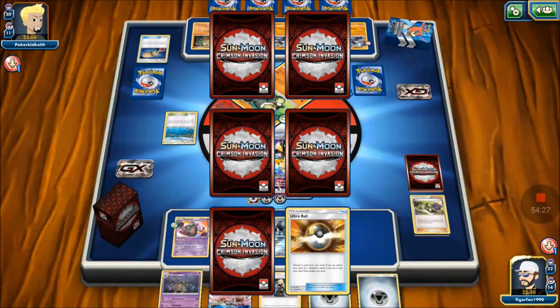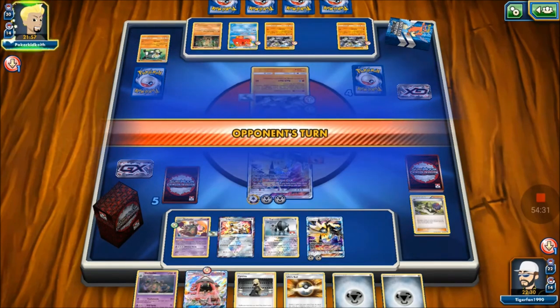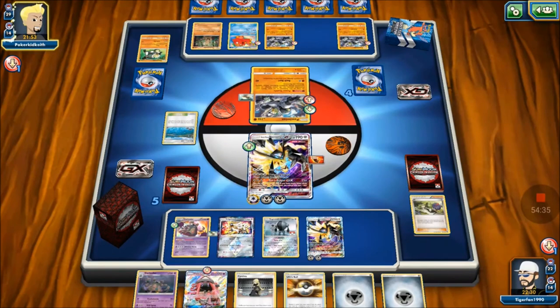Opponent will probably Stretch back the Passimian. They hit us — Passimian has gotten two quick knockouts. We'd really like to knock out the Oranguru to set back their draw power. With Garbotoxin active, we can't Guzma unless we draw into it. We're scared of the Pseudo-Wudo with Counter Energy. Artillery — Oranguru — should be our next target but we're locked under Garbotoxin right now.